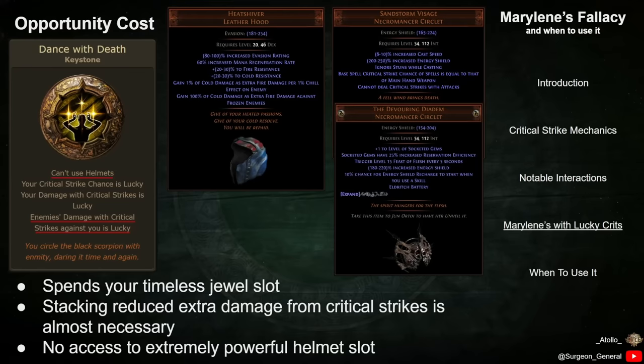This means that it becomes much more necessary to invest in the reduced extra damage from Critical Strikes stat. Finally, Dance with Death disables your helmet slot. You will not be able to use some of the extremely strong and popular unique helmets such as Heat Shiver, Sandstorm Visage, and Devouring Diadem. Additionally, rare helmets are often used as large sources of increased mana reservation efficiency, and losing this slot can make it more difficult to fit in auras in your build.